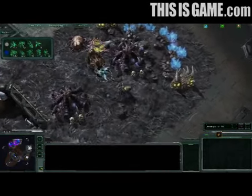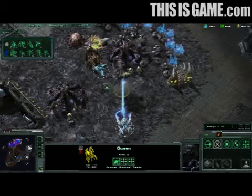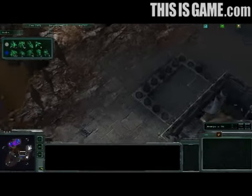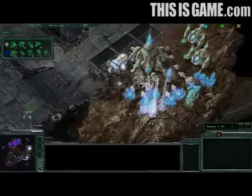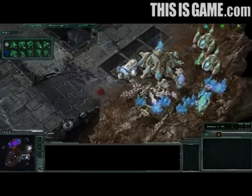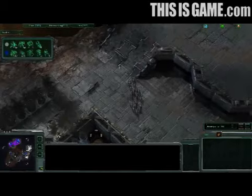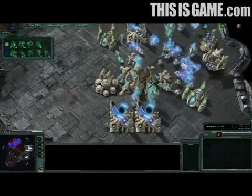Here comes a Phoenix and Void Ray combo using the Graviton Beam to pick that Queen into the air — she's floating there helpless from the Graviton Beam. The Void Ray uses his very powerful attack to power down that Queen. The Protoss are just on the offensive in the air, while the Zerg are on the offensive on the ground, moving in to engage. There are a lot of Zealots and a Photon Cannon as the Protoss back up, using that narrow position to try to trap the Zerg where they can't get a surround. The Zerg want to wrap around their enemy, but the Protoss want to fight on a narrow frontage.